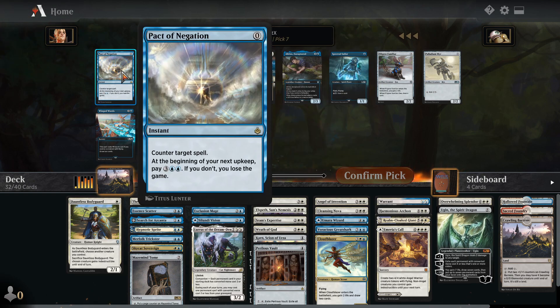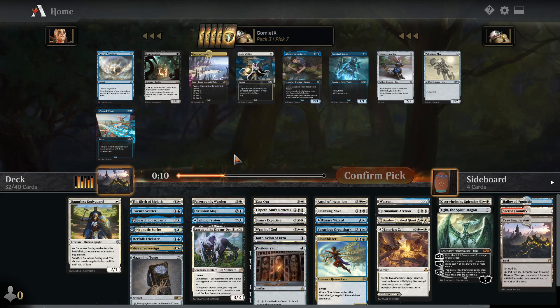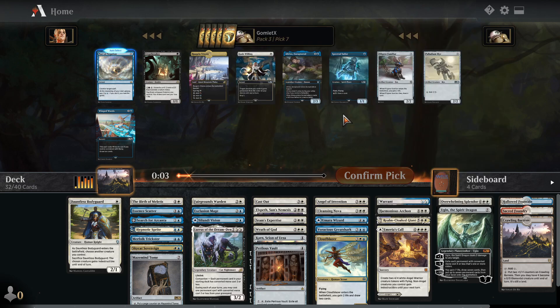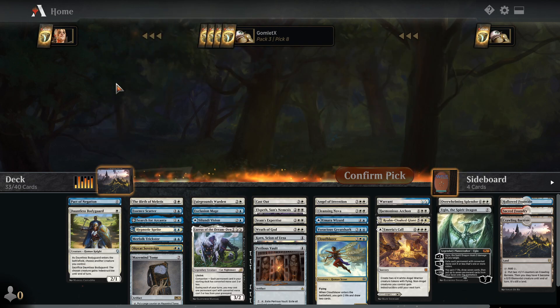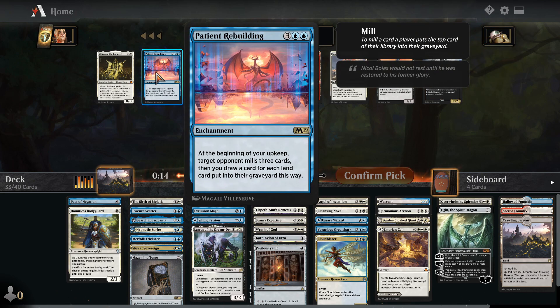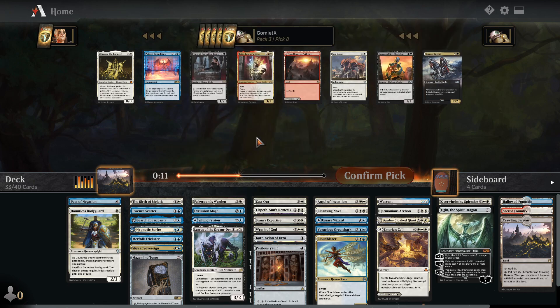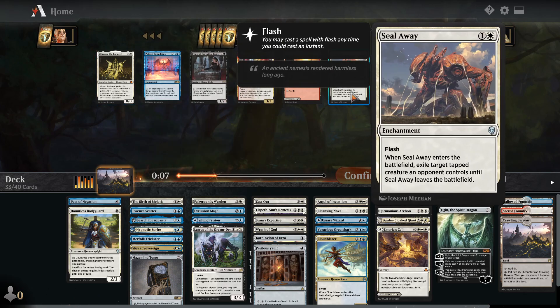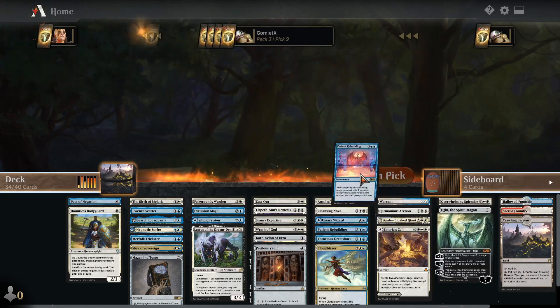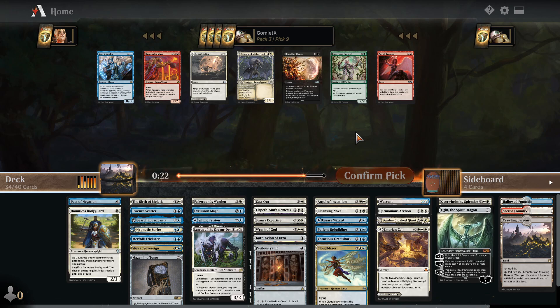Pact of Negation allows you to hold up a counter spell even when you have zero mana, but you do have to pay five in your next turn. It is an interesting card and might be the pick, because I'm not doing God's Willing. Spectral Sailor can draw some cards and it's a flash card. I'll just go with Pact of Negation. Patient Rebuilding can mill our opponents out. I've scooped up Patient Rebuilding. And Sphinx's Revelation did not wheel. Sad day.